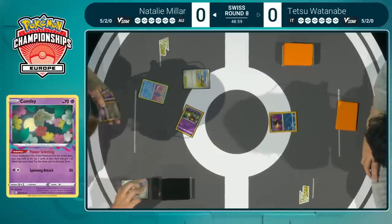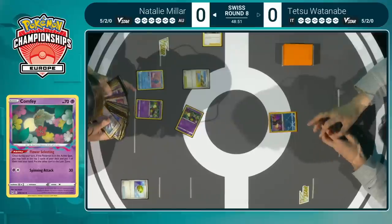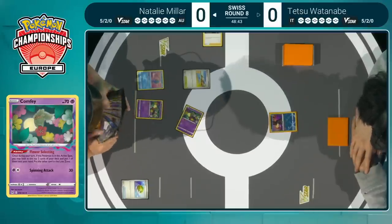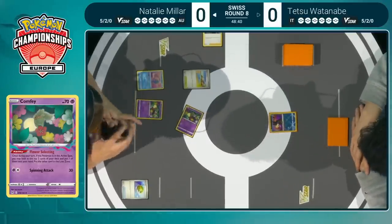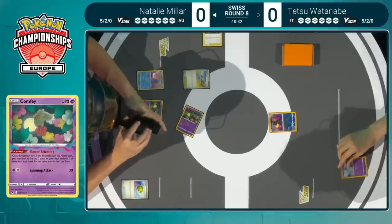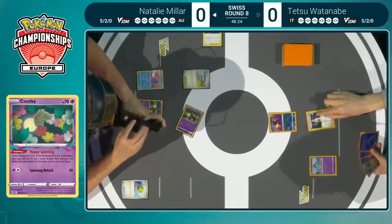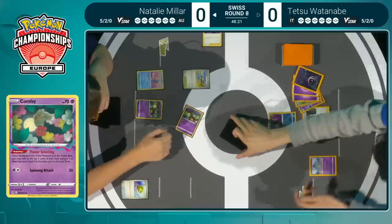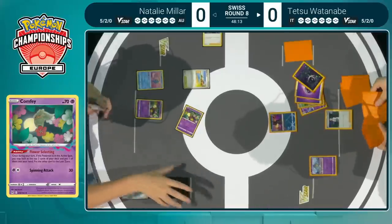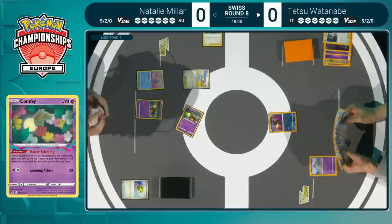We enjoy seeing that — getting one card into the Lost Zone, with a Nest Ball adding an additional Comfey. It's very important to see cards into the Lost Zone early. Getting to two usually feels comfortable, but with builds featuring the Forest Seal Stone and Lost Vacuums, there's definitely potential for an explosive opener regardless of how many cards are in the Lost Zone. We've only seen one so far, but still a lot to get through. Natalie throws away Psychic Energies to start — that's exactly where you want them, as you'll have access to them later.